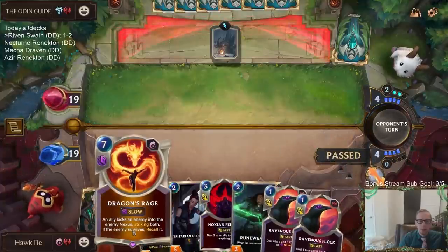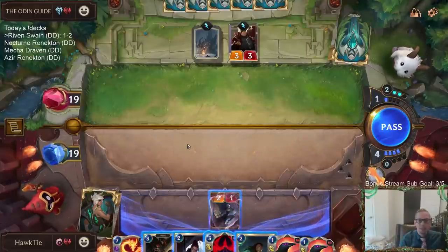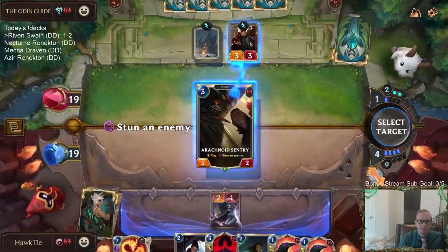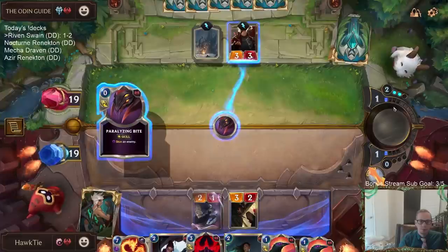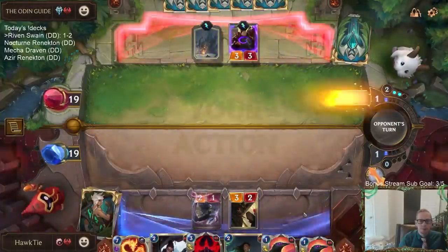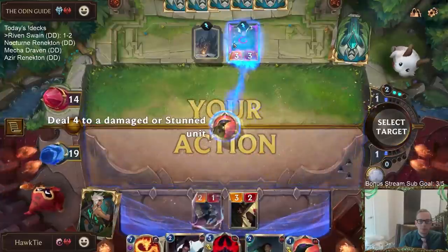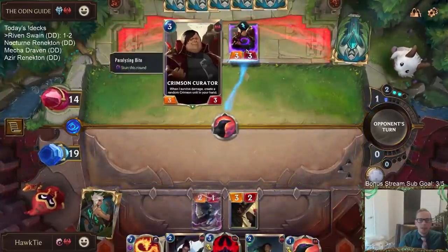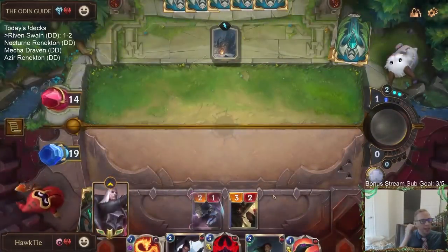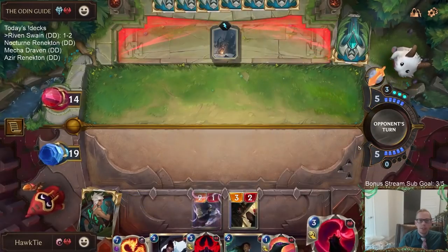Pass. I got the damage in — in case they're going to play Ice Shard here, I got that damage in first. By attacking, if I attack and then they Ice Shard so they don't take the Shadow Assassin damage, then I can respond to the Ice Shard by Flocking that 3-3.